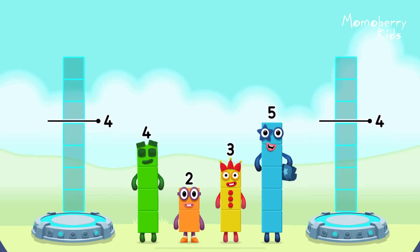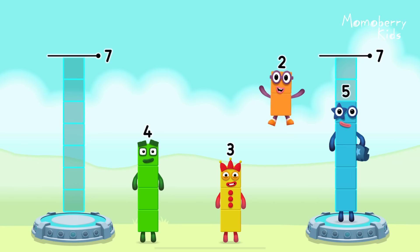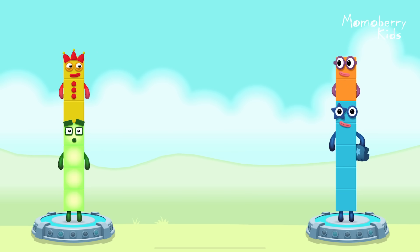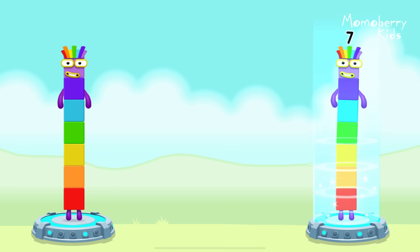Share the number blocks evenly to make two groups of seven. Five, two, four, three. You got it! Four plus three equals seven. Five plus two equals seven. Seven equals seven!